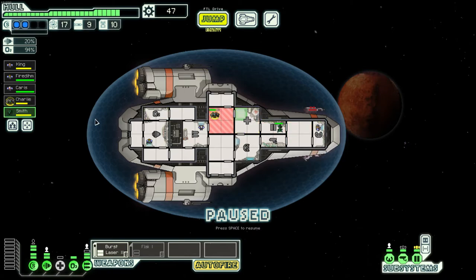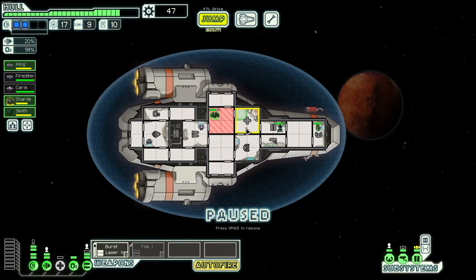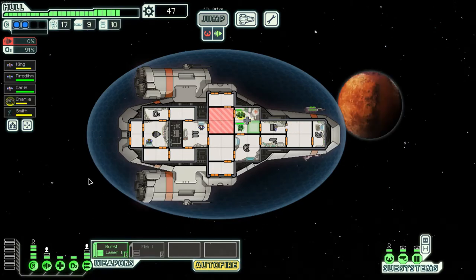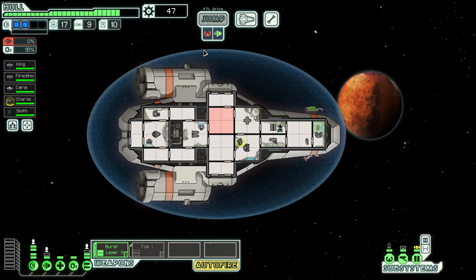A trick: you can click on crew members to select them, or drag on the ship, or hold shift and click everyone. We'll send them all to the medbay and power it so they heal. This is a perfect demonstration of why you should be saving your crew members. Once healed, they'll all go back to where they came from — very easy.